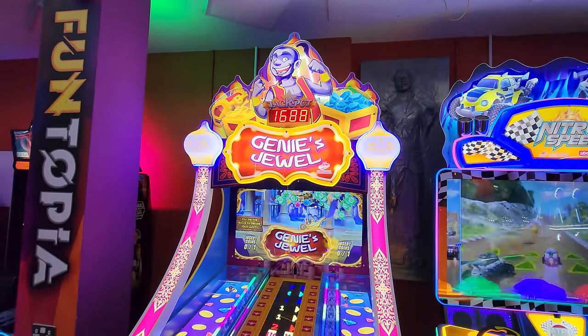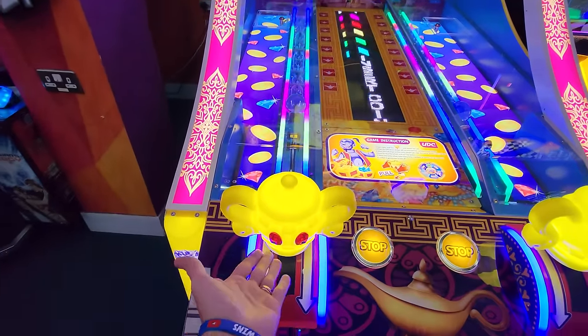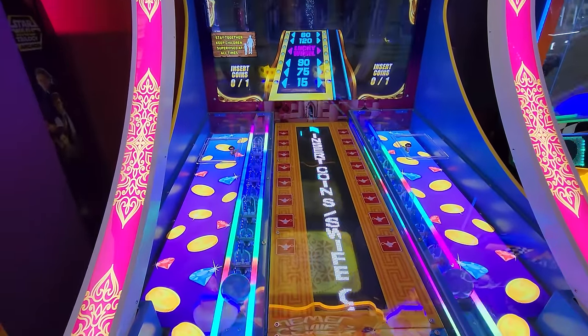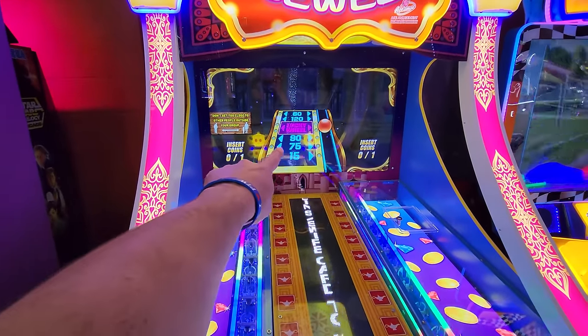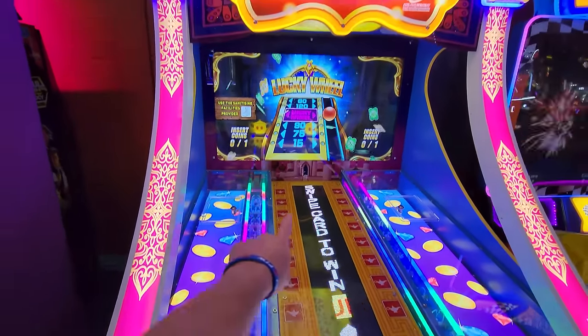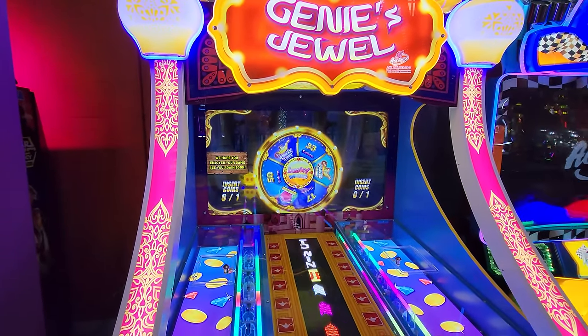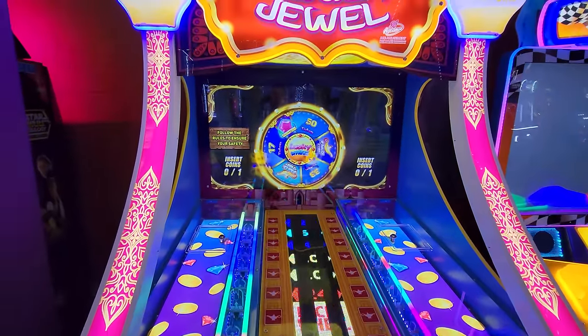I don't think we've ever seen this game before. It's called Genie's Jewel. It kind of looks like Power Roll because it looks like you pull this and the ball's going to roll back there. Maybe it will have different ticket values down here. But I want to know how you get that jackpot of 16. So if you're making it to Lucky Wheel, it's probably going to do a wheel in the back. There it is — it has a button to stop it. We're definitely going to give this a try.